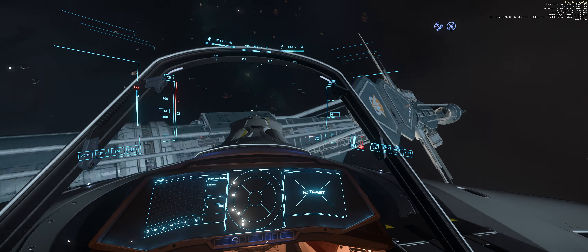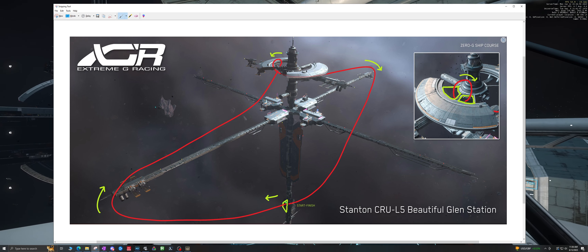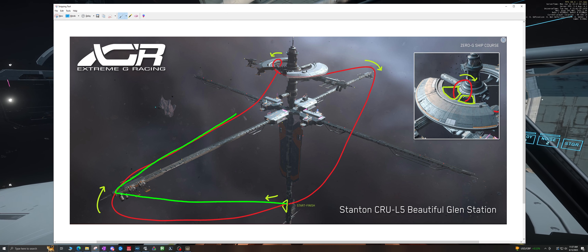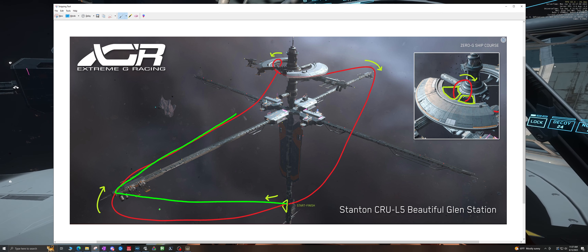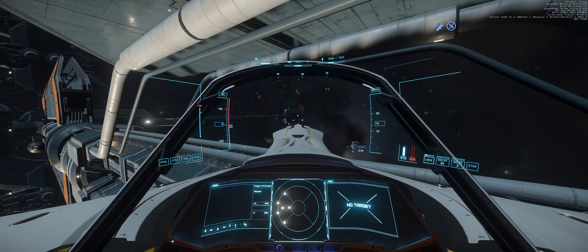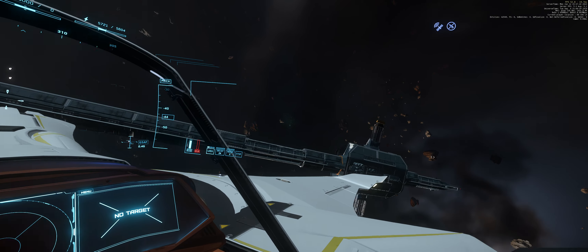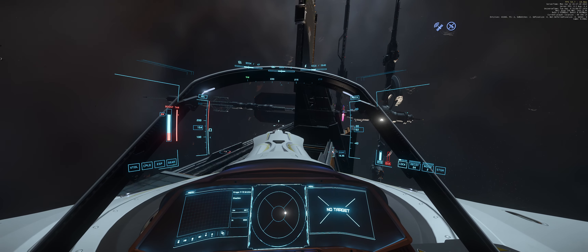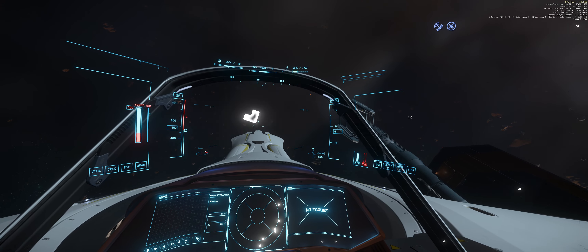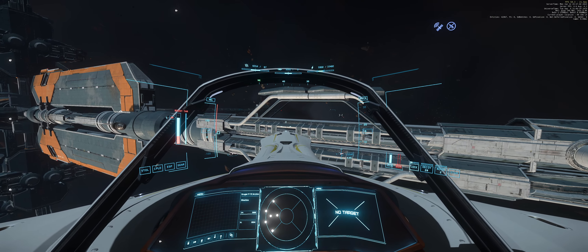If you orient your ship with your nose pointed directly towards the hangar, you won't have a wide sweeping turn. You'll have a much sharper turn. In that case, you're going to want to flip your ship around and do a turn-and-burn maneuver. If you're pointing the crosshair directly towards the hangar, you won't be able to do the large sweeping turn, so you'll basically want to do a turn-and-burn maneuver instead.